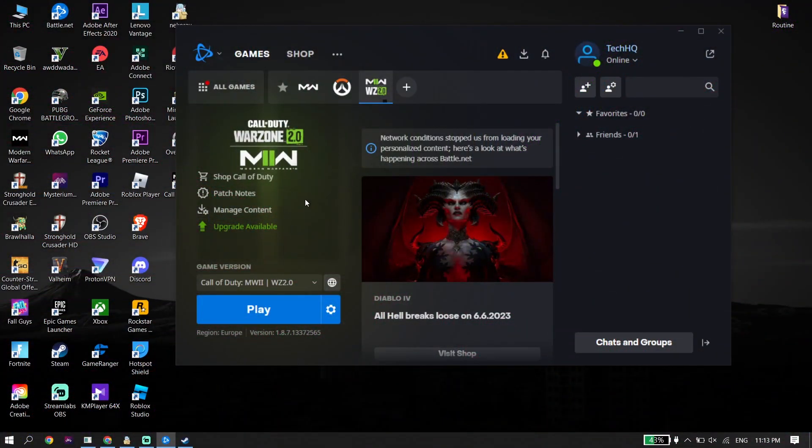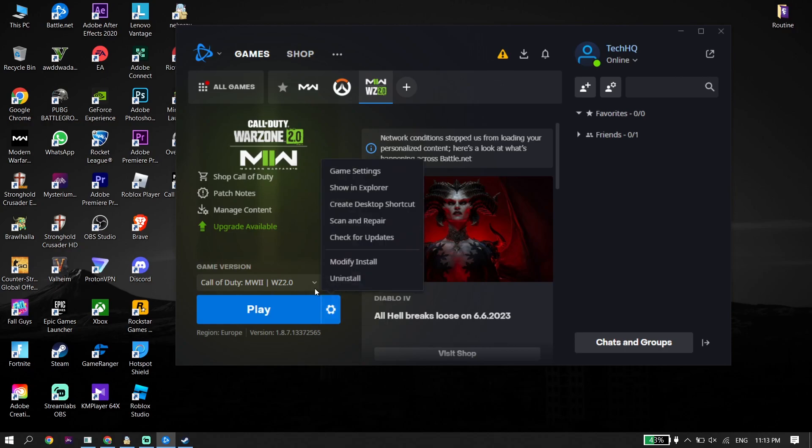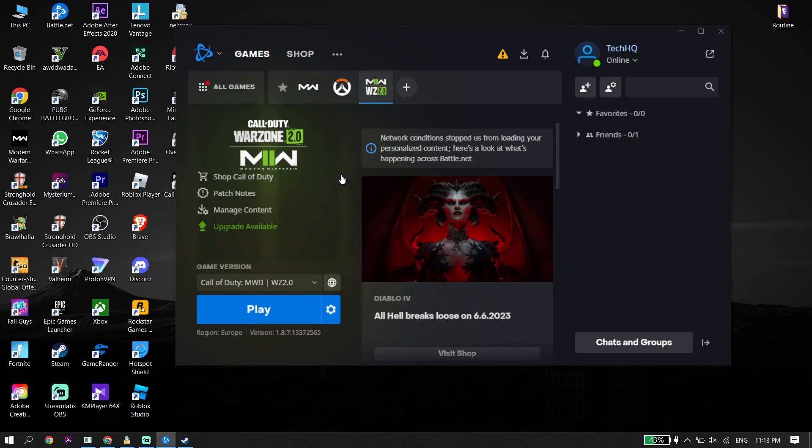To fix Warzone 2.0 black screen, first open up your game launcher — like Battle.net or Steam — then click on Options and click on Scan and Repair. Go ahead and repair Call of Duty Warzone 2.0. Then click on Game Settings, check the option 'Additional Command Line Arguments,' and enter this command: -d3d11. Then click Done.